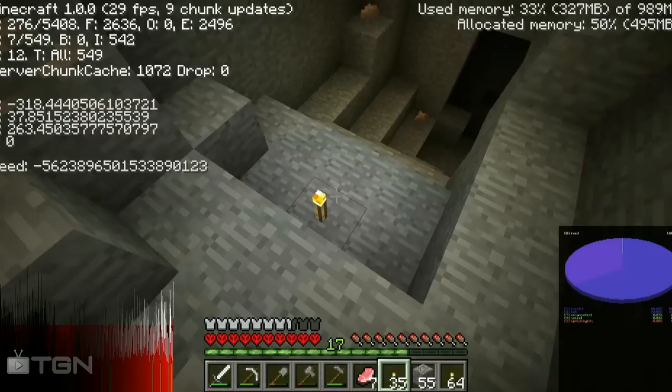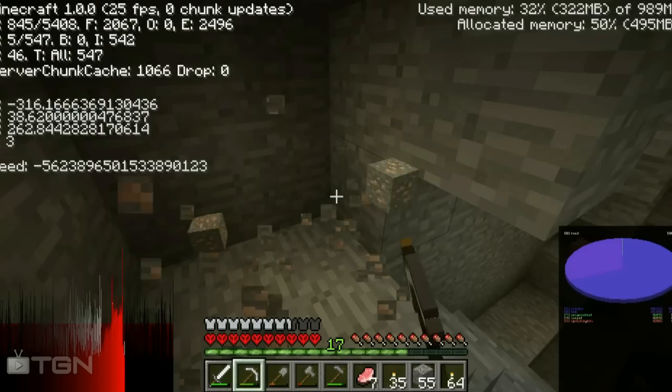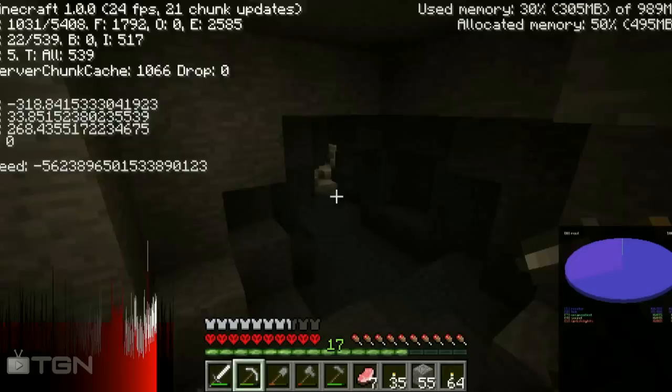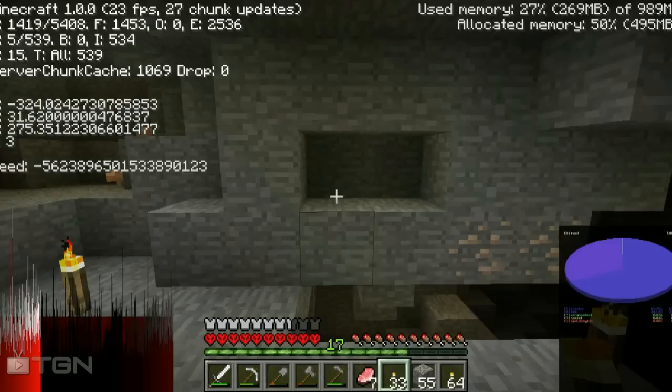There are some shrooms down here which means water should be near. There's Minecraft music — that's usually a good sign of safety. We're finding a ton of stuff. I need to mute my Skype — sorry guys, that's not your Skype going off. There's light which means lava, which could mean obsidian — but I can't get obsidian anyways, so that kind of blows.